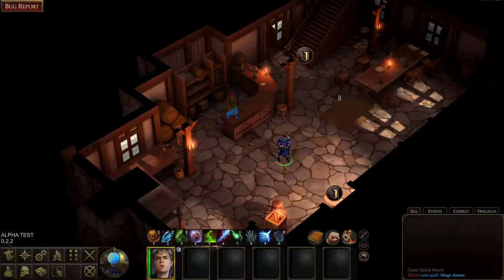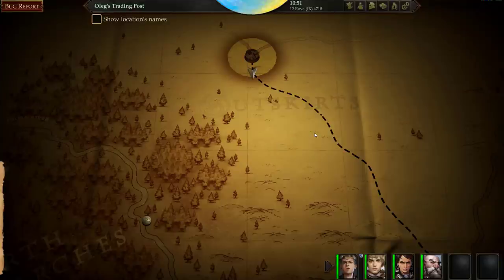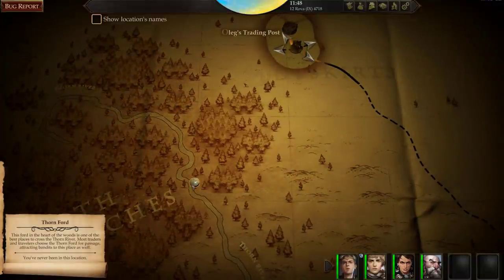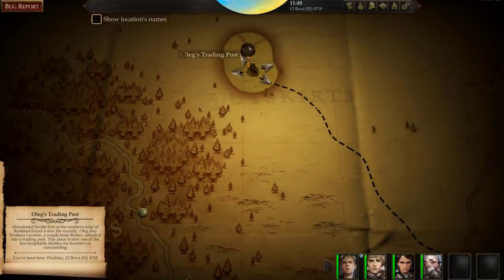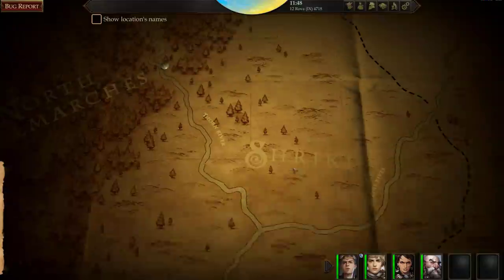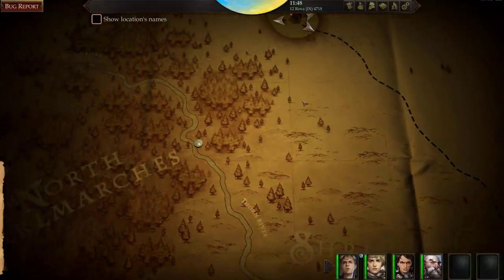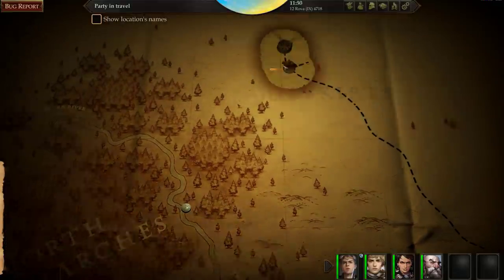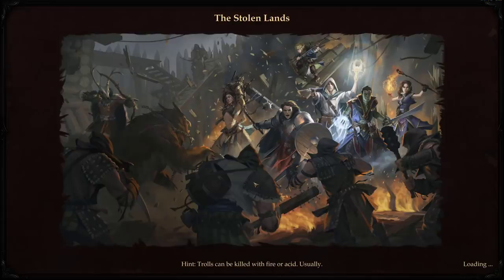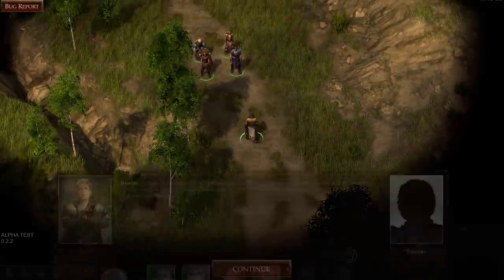Thanks for watching — if you want to see more Pathfinder let me know, otherwise give a like if you enjoyed it. Actually, I'm back already — seconds after stopping recording I gathered my party and discovered the world map is a cool choose-your-own-adventure type thing. I left the trading post and I'm not sure where I'm supposed to go but I think it's Thornford. I can go anywhere I want on the map, and if I wander this way there's a random encounter.